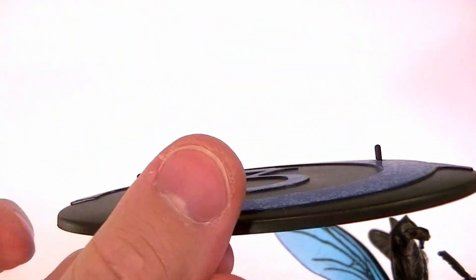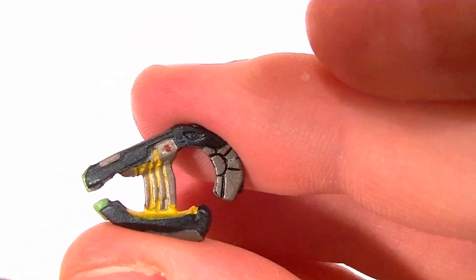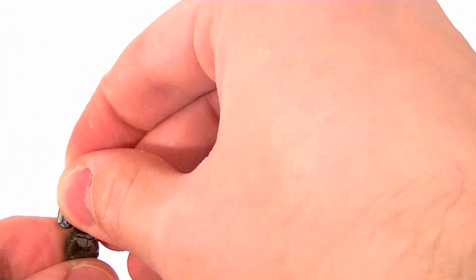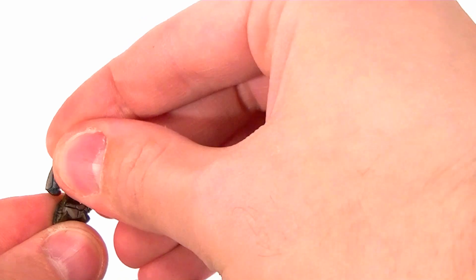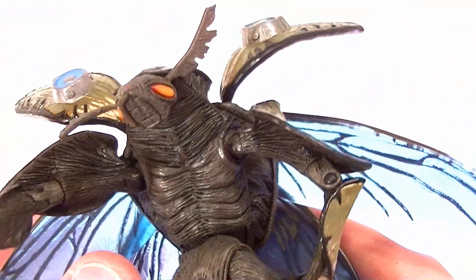He also comes with a plasma pistol, which is incredibly hard for him to hold, but it is detailed really nicely sculpt and paint wise. A little bit of sticky tack in his palm and he'll be able to hold it a little bit easier, but he can hold it if you wedge it in there — though sometimes they have more trouble than others.